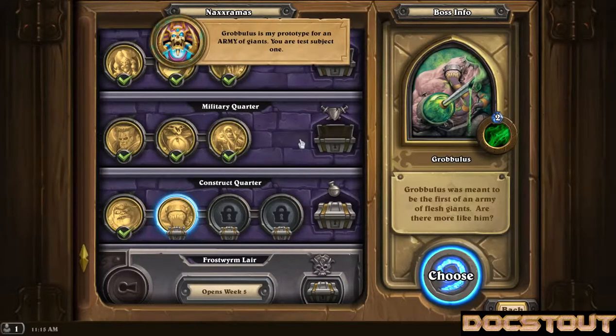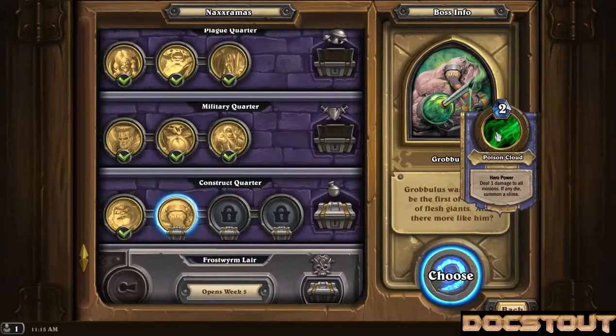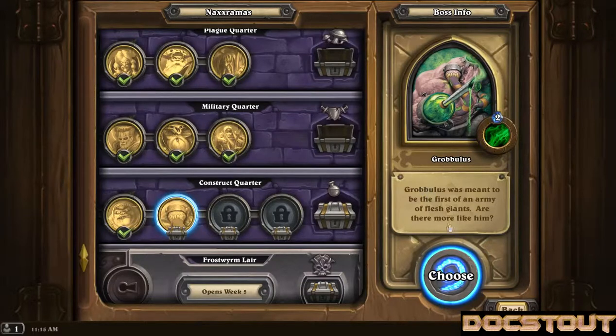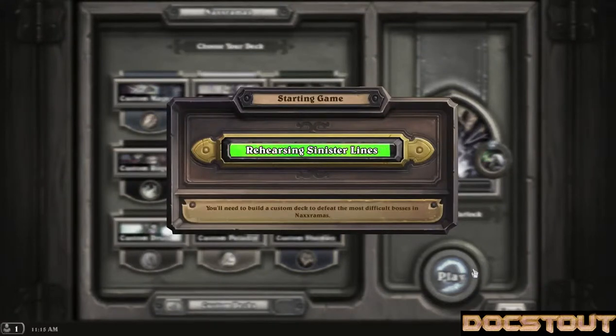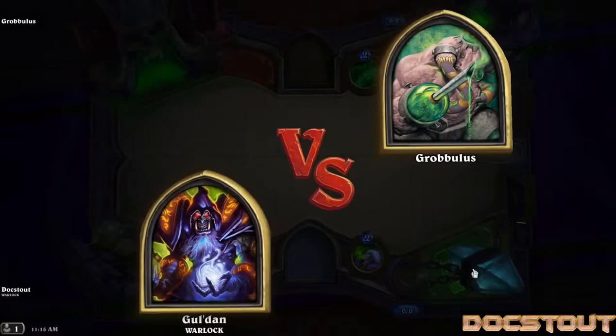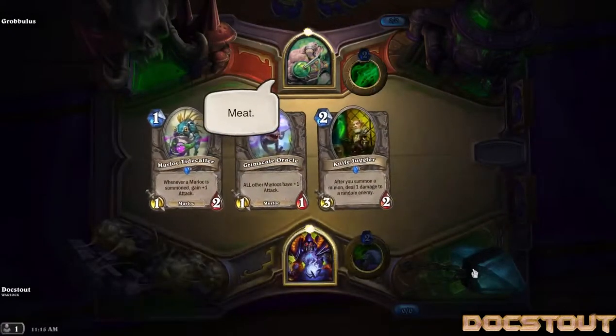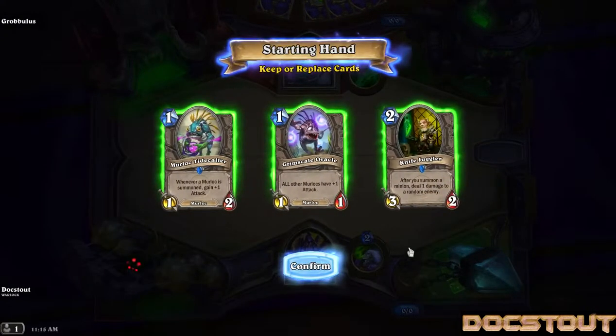Gluth — 'I am your prototype for an army of Giants, you are test subject one.' Gluth, ugly-looking guy here. He's got a hero power that is two mana for a Poison Cloud — deal one damage to all minions, and if any die, summon a Slime. That seems really bad for us. I don't know that I can expect a one-shot on this one, but we're gonna give it a shot anyway.